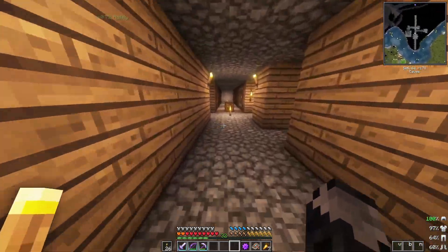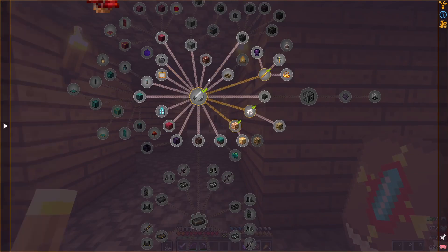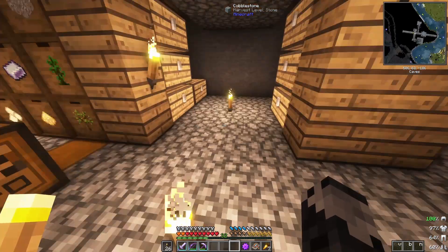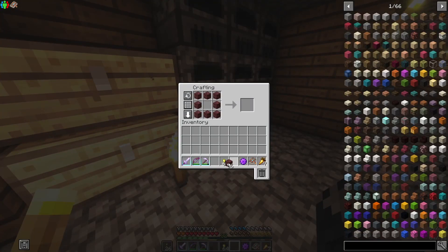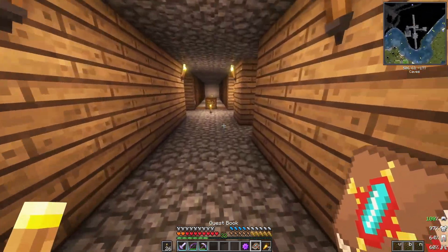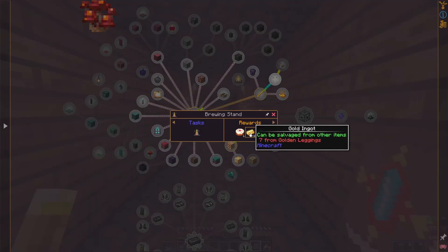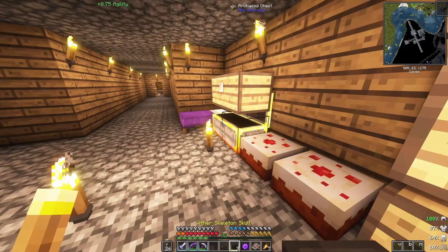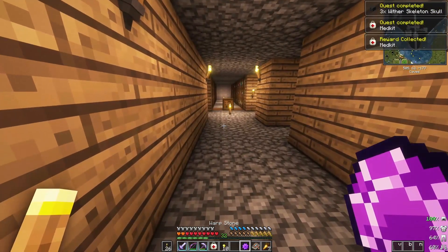I'm gonna end off this episode here. We explored the nether, so that's cool. In the next episode I'll probably focus on a bunch of quests because there's a crap ton we could do - or maybe get another gold ore. I need to get eyes of ender or make a brewing stand, but I'll do that next episode. I want to thank you guys for watching and if you enjoyed, maybe like and subscribe. Oh wait - I can quickly do this quest because I have the wither skeleton skulls. Give me that medkit and gold nuggets - and I'll see you guys in the next video!